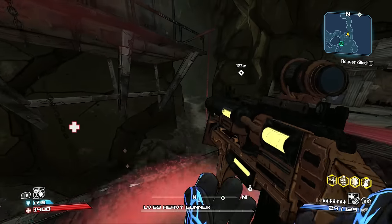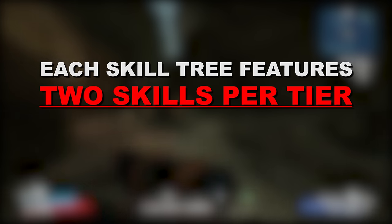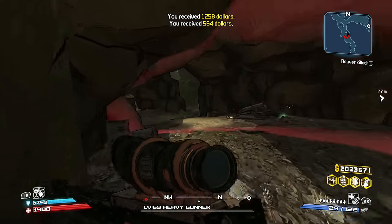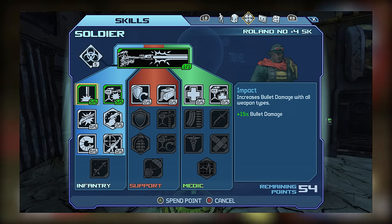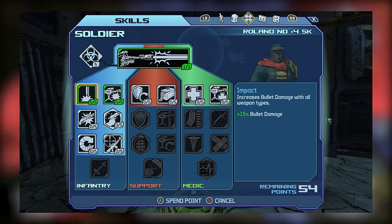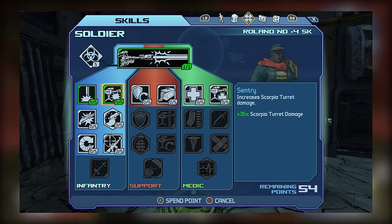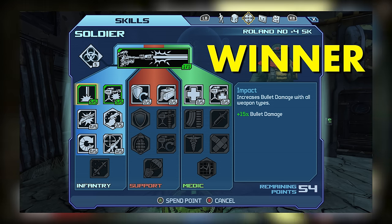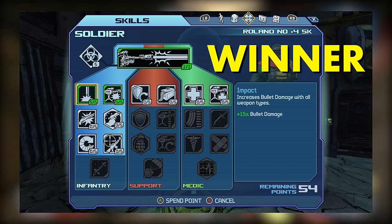Unlike later Borderlands games like 2 and the pre-sequel, each skill tree for Borderlands 1 characters has only two different choices for any given skill tier. Starting with tier 1 in the Infantry tree, we have Impact versus Sentry. Impact improves the damage of most weapons at 3% per point and can be boosted by class mods, while Sentry just boosts turret damage, which becomes less effective later in the game. For tier 1, our winner is Impact.